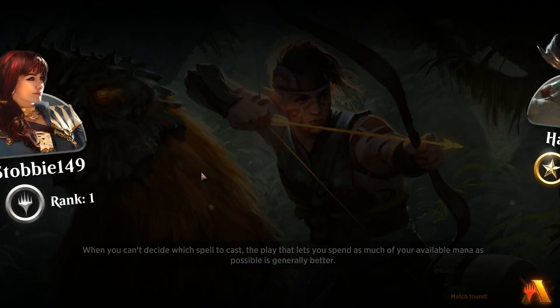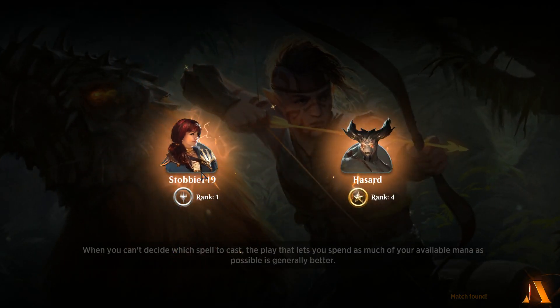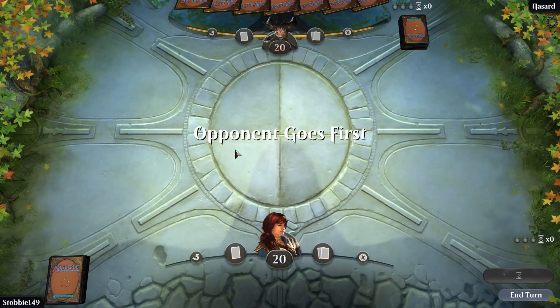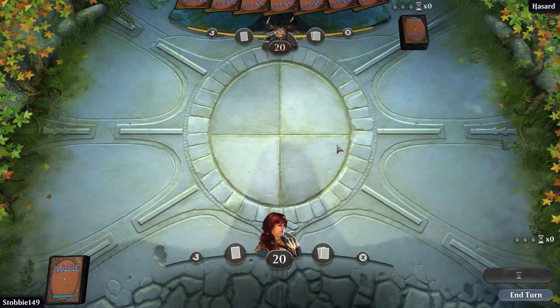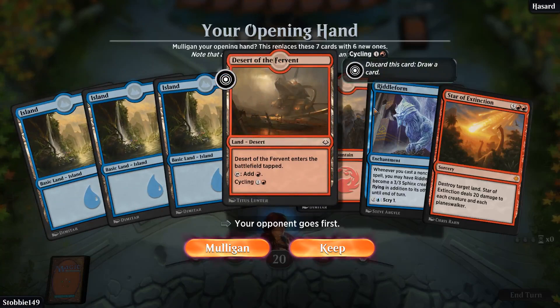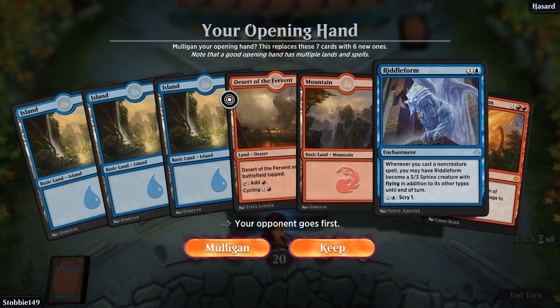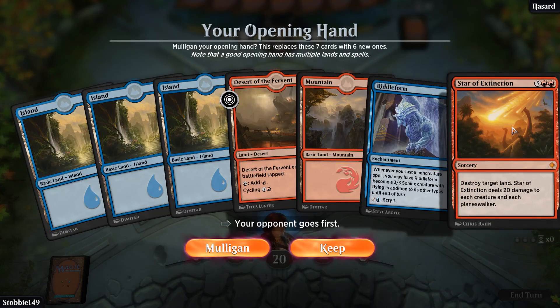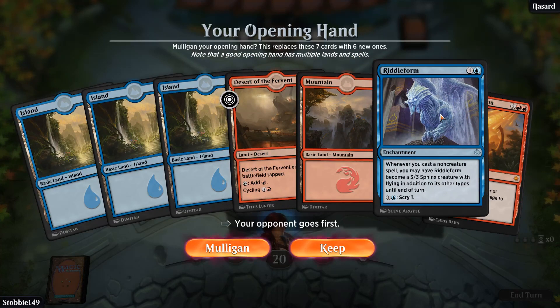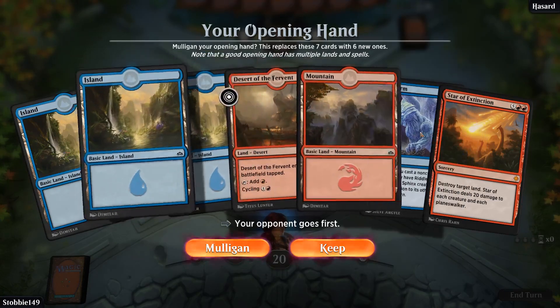When you can't decide which spell to cast, play that lets you spend as much of your available mana as possible is generally better. Okay. Three islands, five mountains is too much. But Riddleform is amazing. That's too much mana and it gives me nothing to do until the second or third turn.